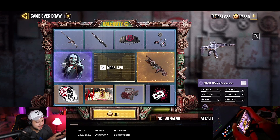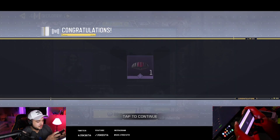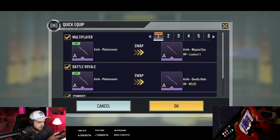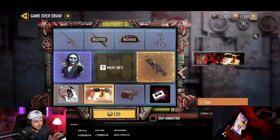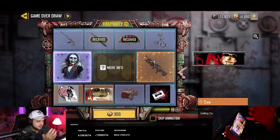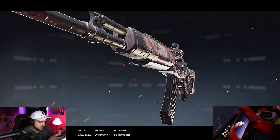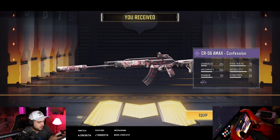If I get the Chopper and not the character, I'm going to have to go get the character. But anyways, 80 draws — let's see if I can get lucky. I put $150 into this, hopefully it works. I'm hoping I get this under $150. But basically all the Lucky Draws in the United States are like $125, but in other countries like India and the Philippines they have so much cheaper crates — the draws are so much cheaper. And we got the CR-56 AMAX!